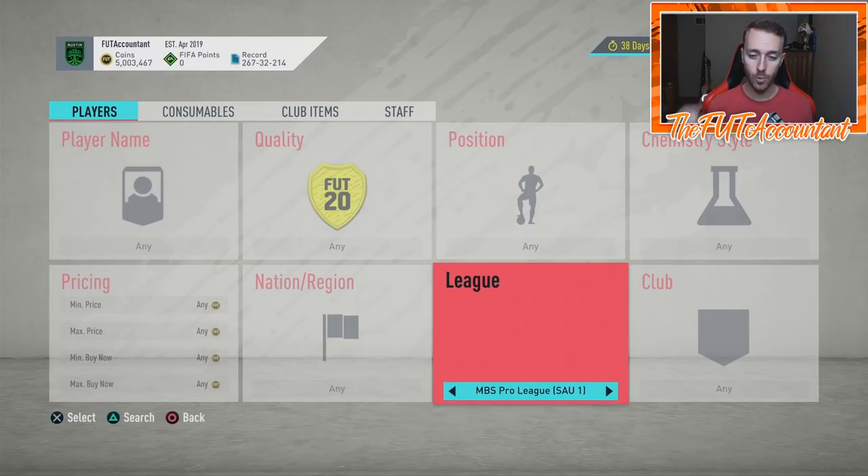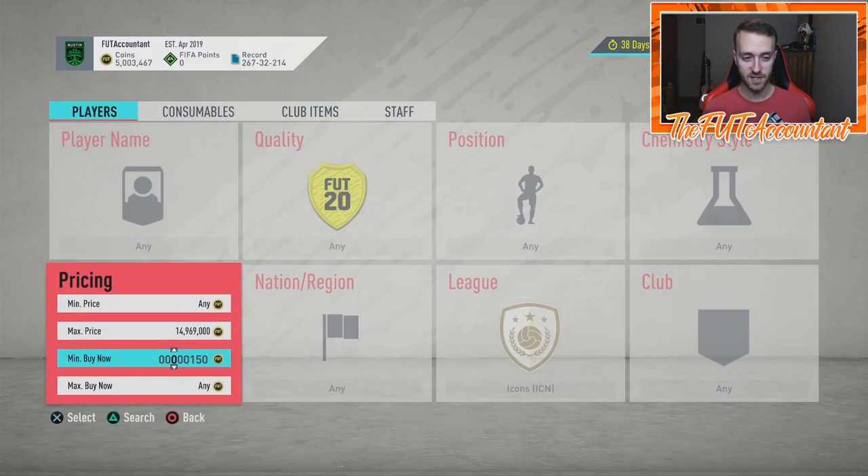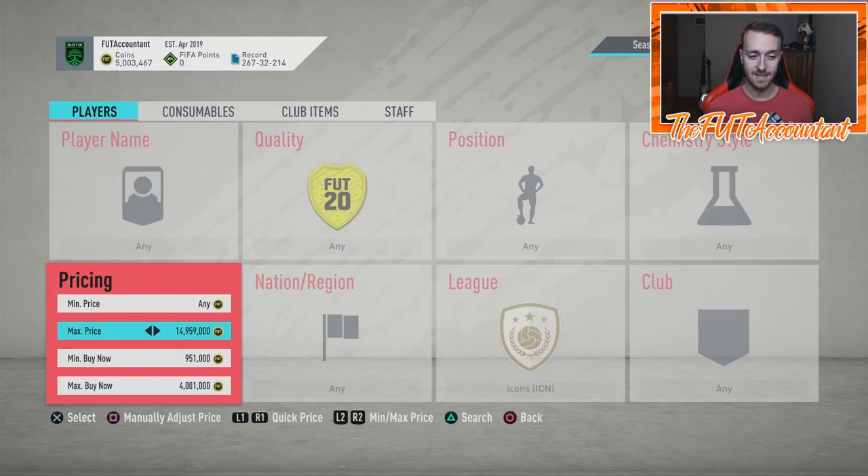It's all about being quick and fast to the 59th minute. This is the exact filter I had on today when I sniped Maldini: 950,000 minimum Buy It Now and a 4 million maximum Buy It Now. Basically what I'm doing is filtering out a lot of lower icons and getting into a budget range where I know the prices of cards in the 1 to 2-3 million coin range.